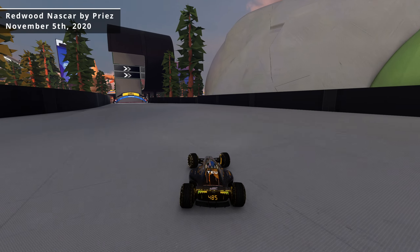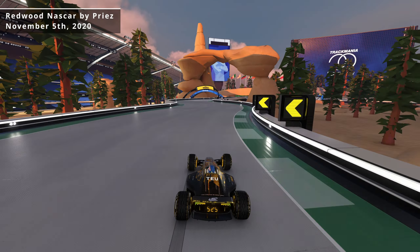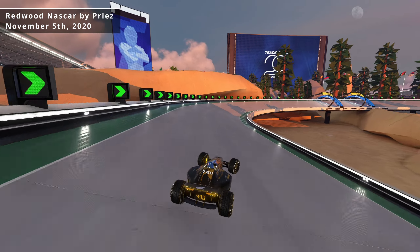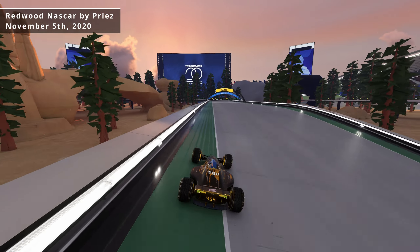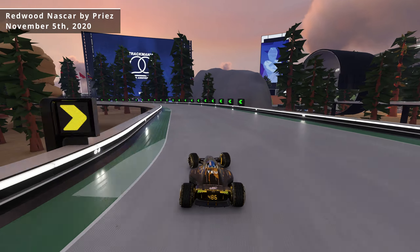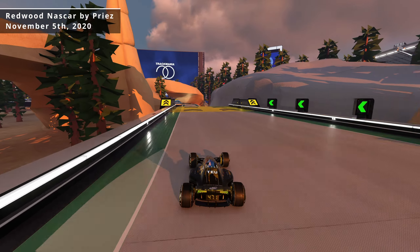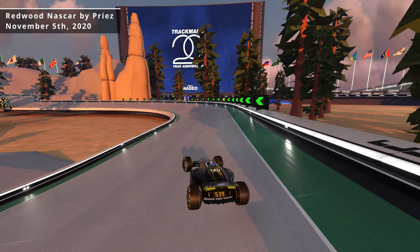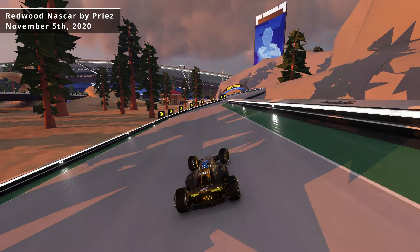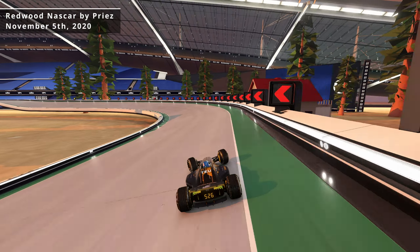My 442nd author medal came on the track Redwood NASCAR, which was made by Priyes, and this was the track of the day on November 5th of 2020. Like the name suggests, this is yet another NASCAR track, and over 2,500 players have achieved this one, so it's on the easier side. It took me just two minutes and I finished with a time of 1 minute and 18.496 seconds.